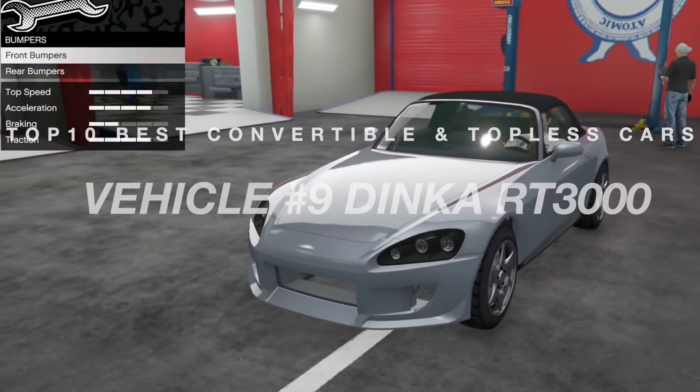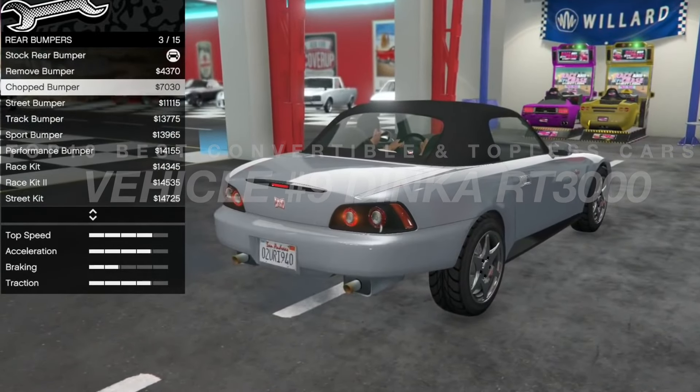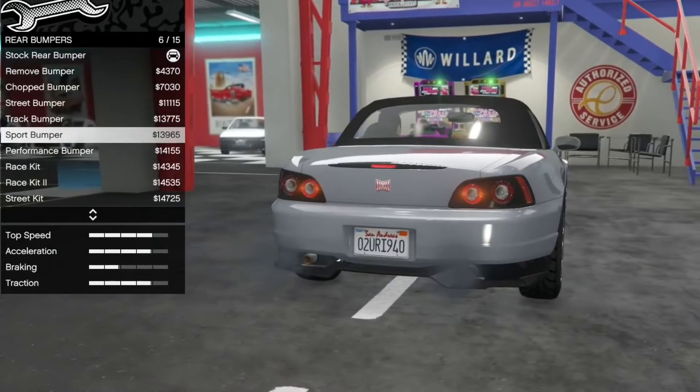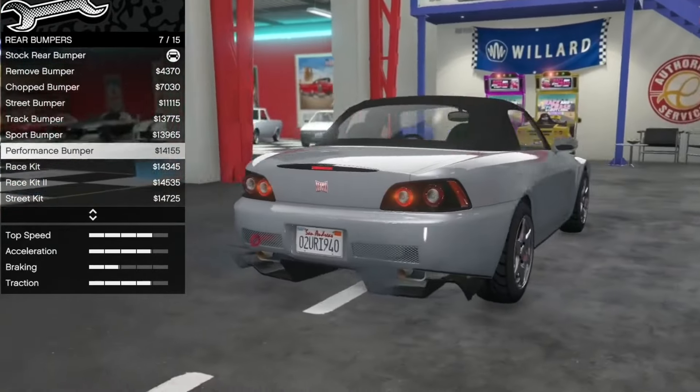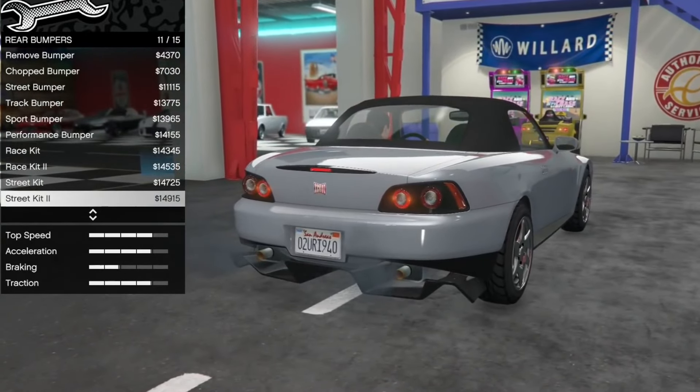Number nine on the countdown is the Dinka RT 3000. It was added to the game as part of the 1.57 Los Santos Tuners update on July 20th, 2021. As a tuner vehicle, the RT 3000 can be set to a lowered vehicle stance and have low-grip tires applied at the LS Car Meet, which makes the car slide more when drifting.